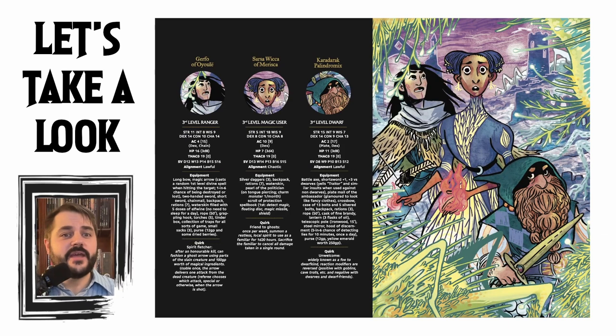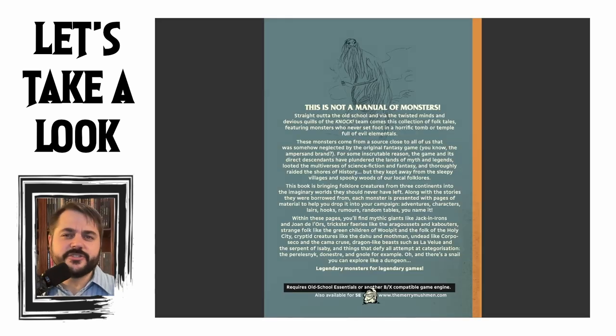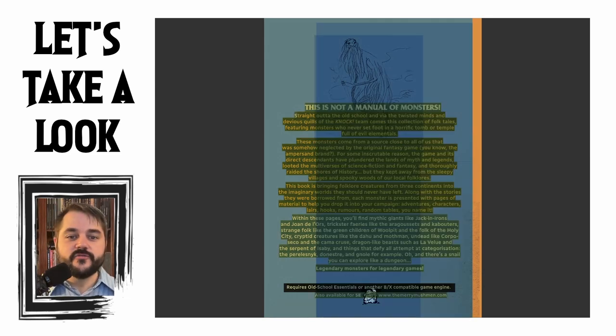At the end there are additional pre-made characters — a third level ranger, a third level magic user, and a third level dwarf. The back cover describes this book well: 'A collection of folktales featuring monsters who never set foot in a horrific tomb or temple. These monsters come from a source close to all of us somehow neglected by the original fantasy game. The game has plundered the lands of myth and legend, looted the multiverse of science fiction and fantasy, raided the shores of history, but kept away from the sleepy village and spooky woods of local folklore. This book brings folklore creatures from three continents into the imaginary world they should never have left,' complete with adventures, characters, lairs, hooks, rumors, and random tables.